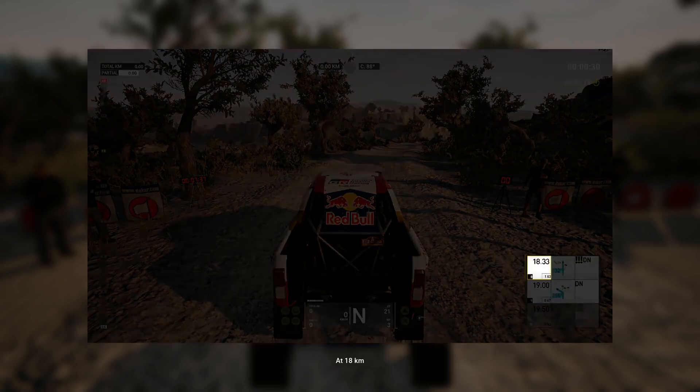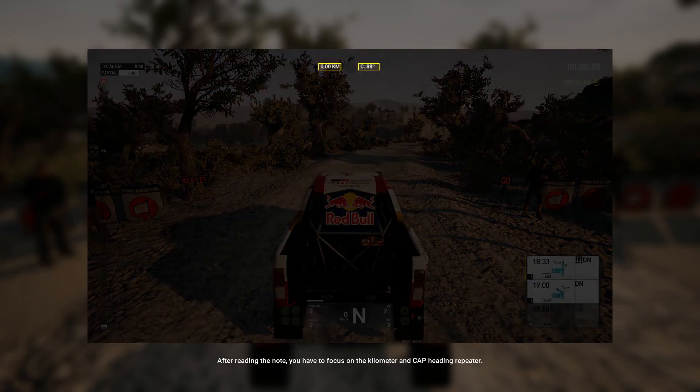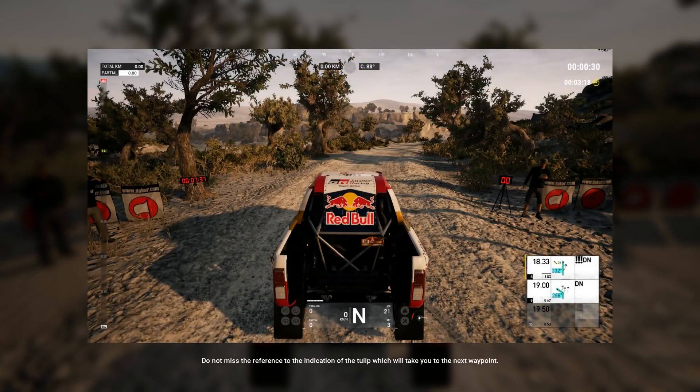At 18 kilometers, go straight ahead on CAP heading 332, after the palm tree. Attention! Danger 3! Over the dunes! After reading the note, you have to focus on the kilometer and CAP heading repeater. Do not miss the reference to the indication of the tulip, which will take you to the next waypoint.